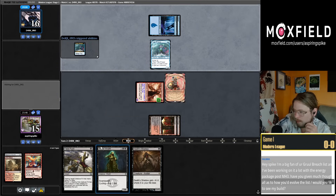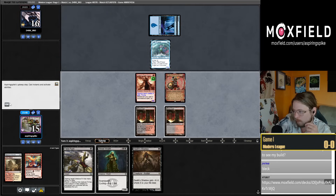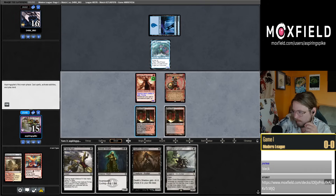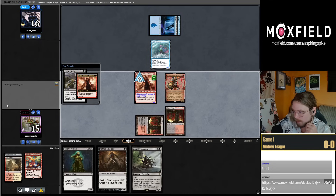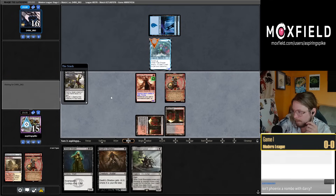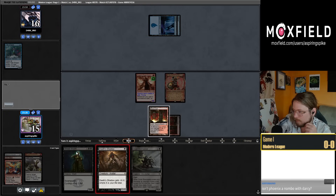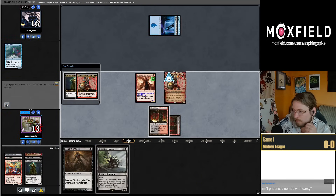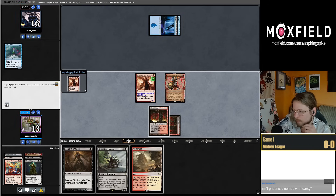Tide Shaper, so we can push that. Let's go ahead and push that after we draw, because we get to have more info after we draw — we get to have more info on how we want to surveil since we can still dig for whatever we want off the Wraith and the Inti. So let's go ahead and Fatal Push the Tide Shaper, certainly going to graveyard with Inti here. Then let's cycle the Wraith, hitting another copy of Channeler and an Arid Mesa.